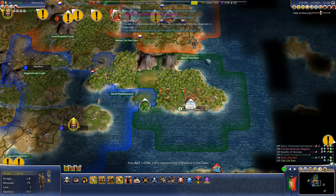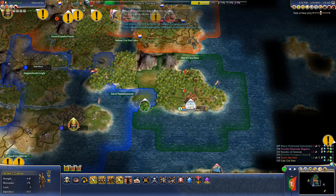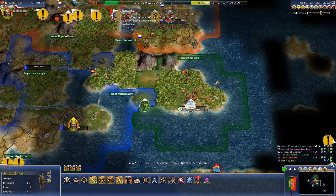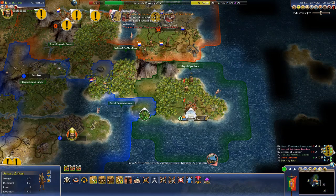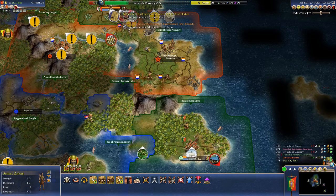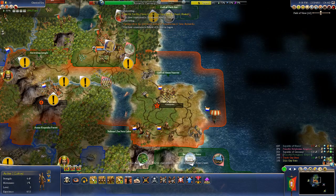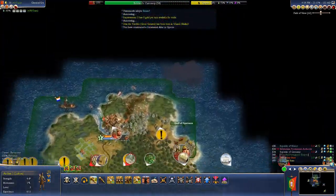We are still training archers and building schools of scribes, though it is in our weaker cities. Trying to scroll the map to Lisbon to see how the pacifist Portuguese empire is doing — Lisbon is a real city, and it's at a population of 8.